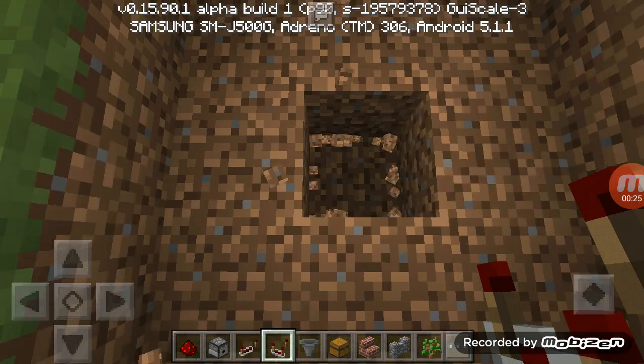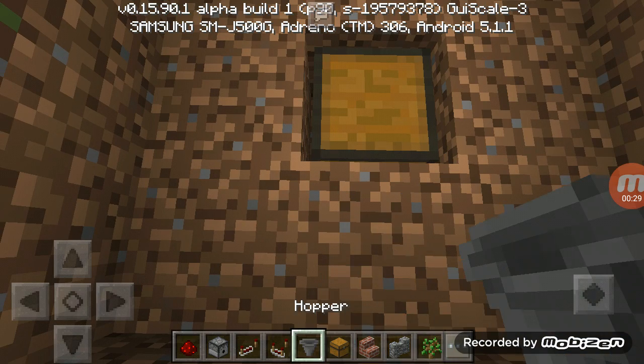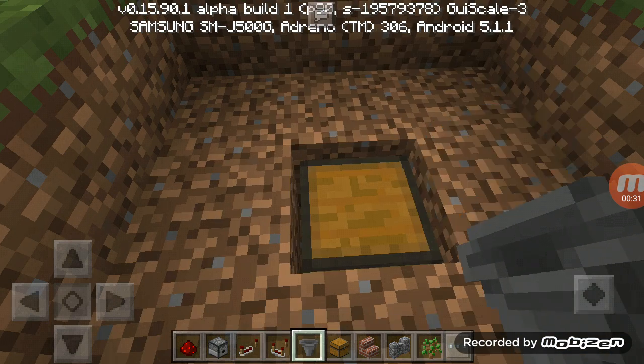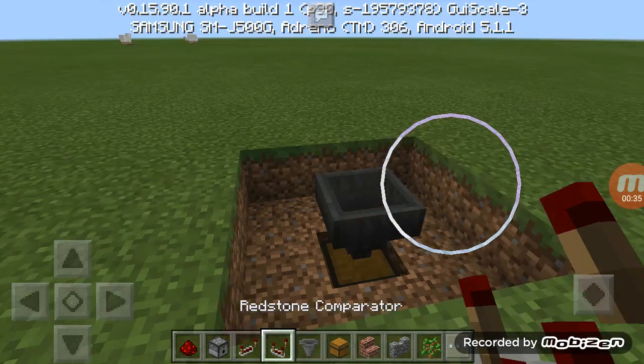Dig the middle one, put the chest in, and then put the hopper at the top. After that, put a redstone comparator.